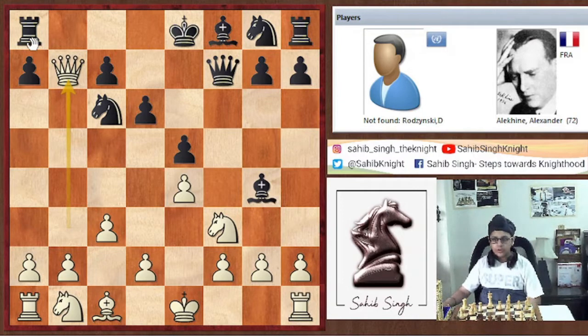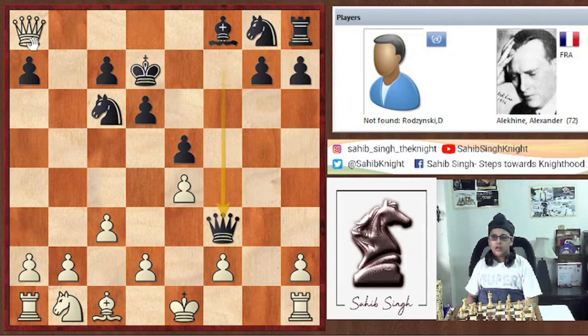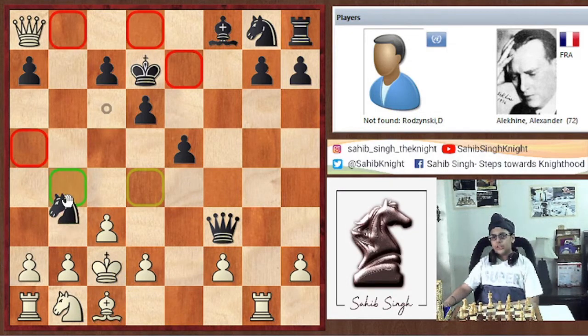If Queen into b7, attacking the knight as well as the rook, then simply King d7. If you try Queen into a8, then Bishop into f3, g×f3, Queen into f3, and now your rook is attacked so you have to move the rook — Rg1. Now Queen into e4 check, King d1, Queen f3 check, and after here black at least has a draw. If you try to win with King c2, then Knight b4 check and you lose because your queen is hanging.